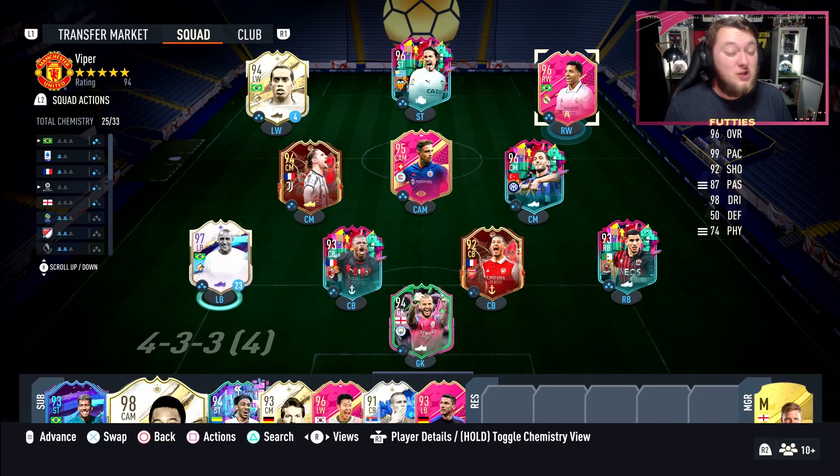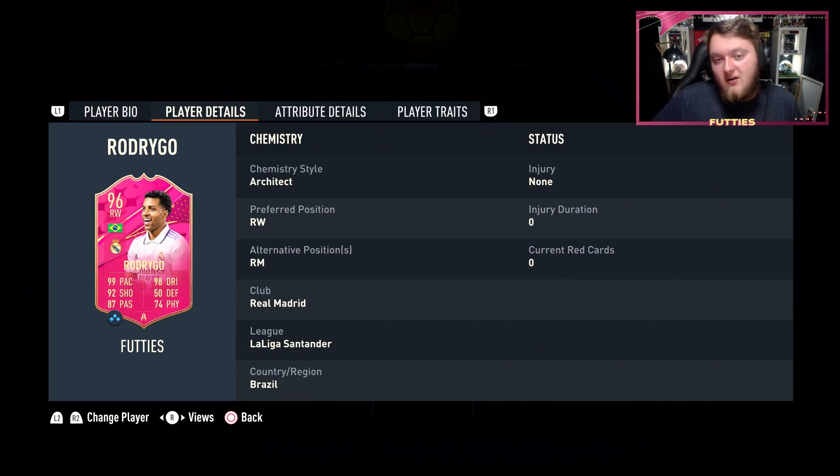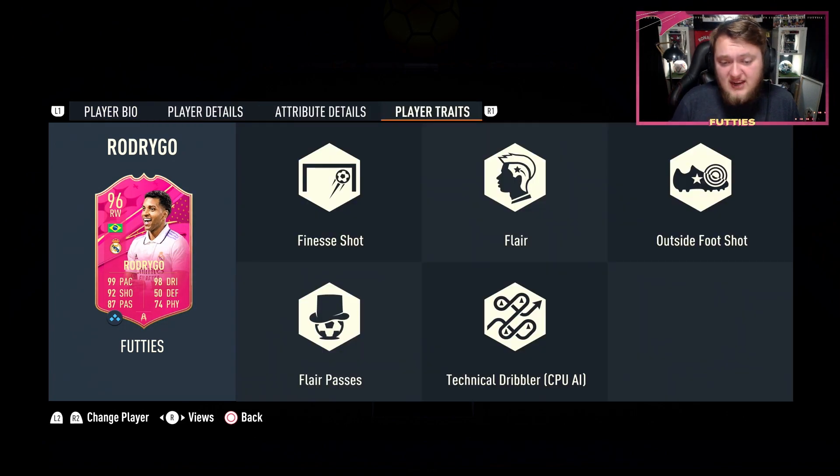This Rodrigo card is looking to be one of the best cards on FIFA 23 right now. He's not on premium chemistry, which is a little bit annoying unless you're already at level 14 and can get Vinicius Jr. This card is very expensive - a 91, 290 is an 89 and an 88 for this card. EA have priced him that high because the card is a monster: 99 pace and 98 dribbling, 92 shooting with 87 passing and 74 physical. He's five foot nine, high-medium work rates, right footed, five star skills, five star weak foot, finesse shot trait, flare trait, flare passes trait.